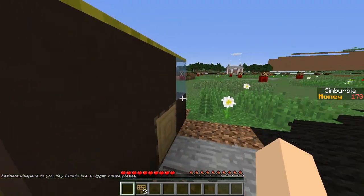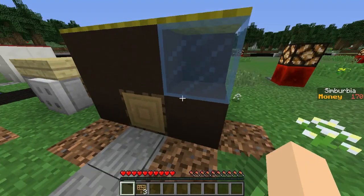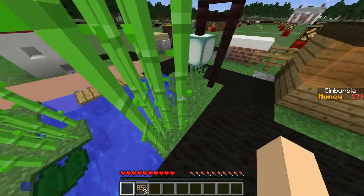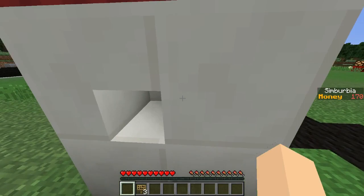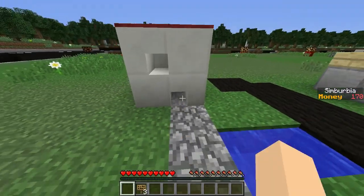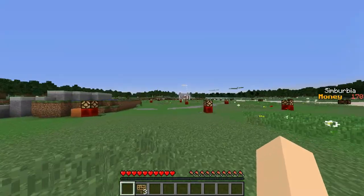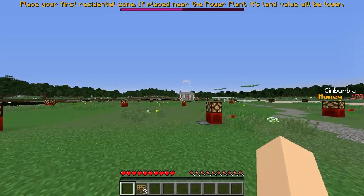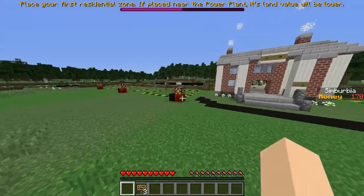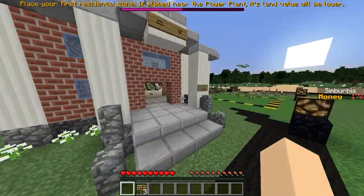A resident whispers to you: 'I would like a bigger house, please.' Well, if you wanted a bigger house, you could have lived in a bigger house, dude. Oh, I guess they got a little lake here — oh, this is cool! This looks like a hospital, with the little red top and the white quartz. So what do we do next? Do we go to the town hall? So I guess these are great works projects — that's what those are for. Let's go to the main menu.